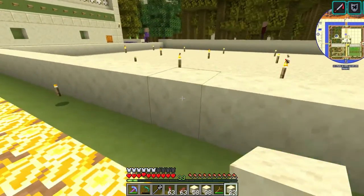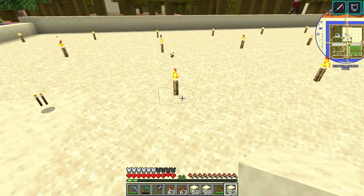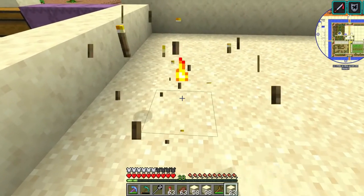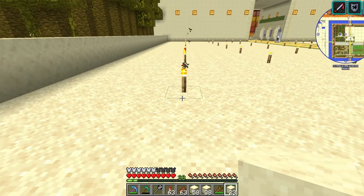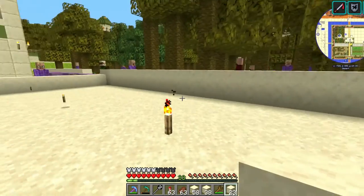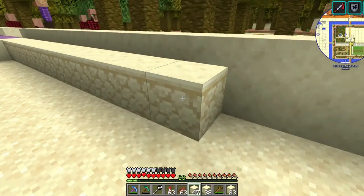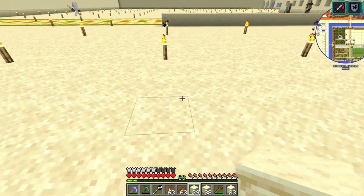The space will be roughly divided into two halves plus room for a farm — probably five blocks wide and then lengthwise however many this spans. We're going to cap it off right about here, remove the torches, and then go from there.